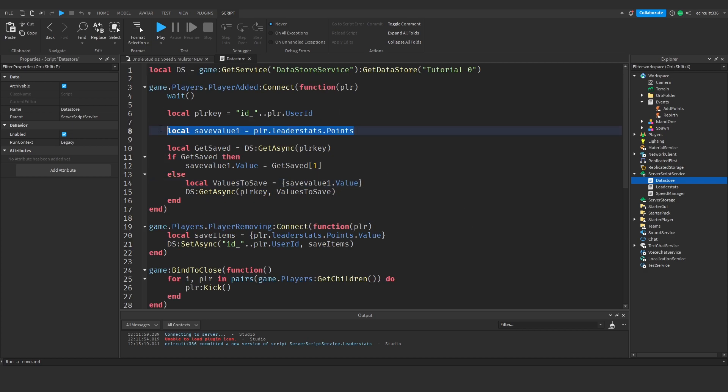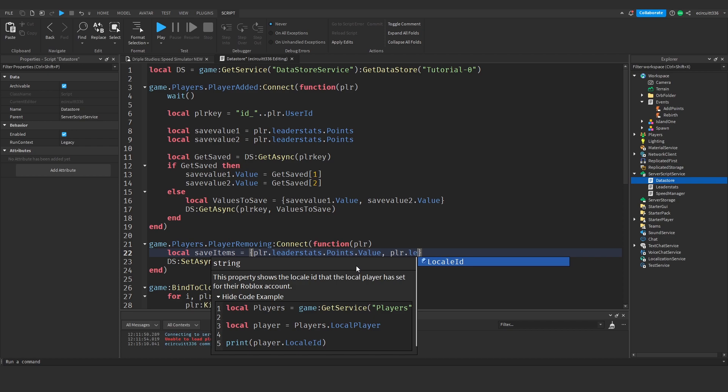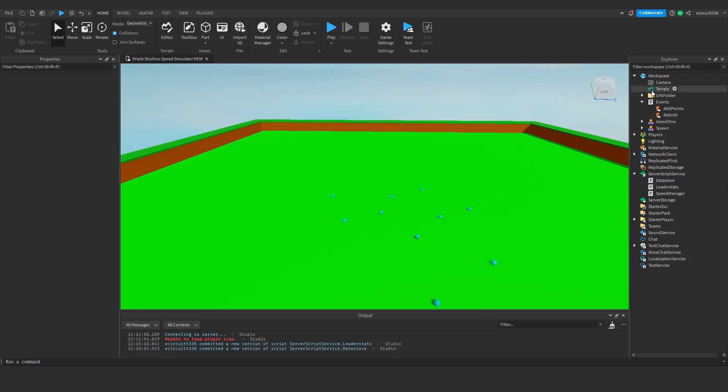Now let's add rebirths to our data store. Open up the data store script — where we have 'local save value one', copy that and add a 'save value two'. Copy 'save value one dot value', drop it down, and add 'get saved two'. Down where we have 'save value one dot value', add a comma and 'save value two dot value'. Also in the 'save items' section we need 'player.leaderstats.rebirths.value' so that rebirths now saves correctly.